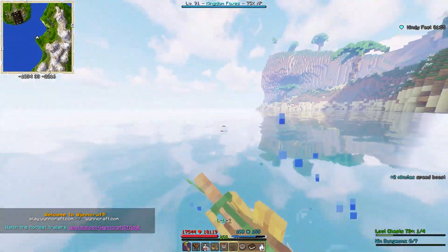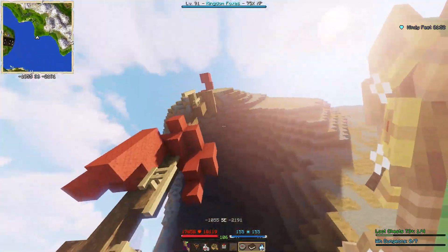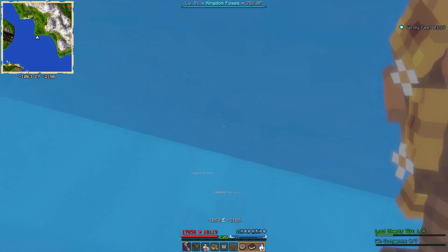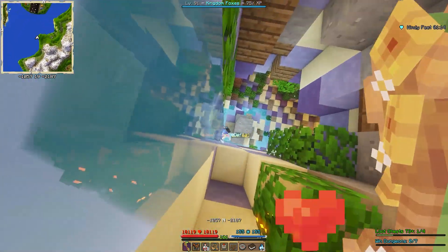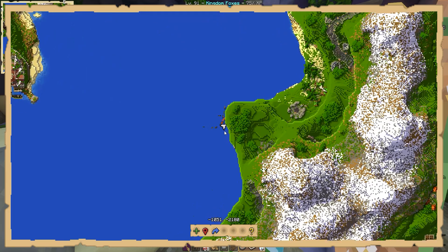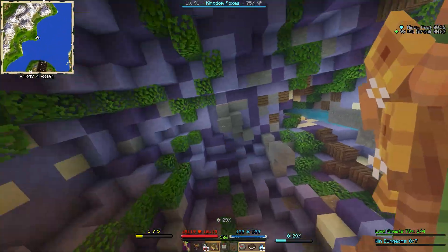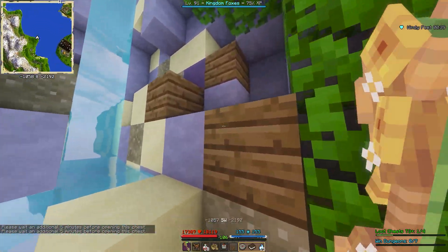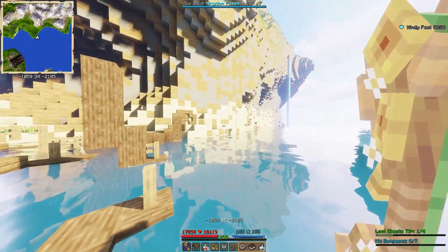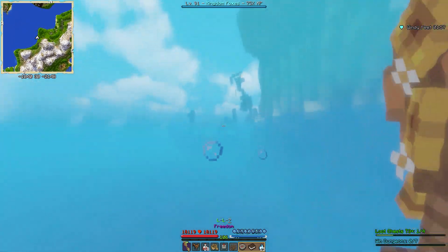We've got a shipwreck on our hands! You would never find this — it's just hidden underneath. How do you crash in here? This goes down — whoa, there's a secret underwater place! How many of you guys knew about this? Here of all places, in the middle of nowhere? There are just undead pirates and that's literally all there is to it. If this isn't one of the coolest things — the only reason I realized it is because I saw the names of the undead pirates. That is so cool. I love Windcraft — the fact that they just do stuff like this literally out in the middle of nowhere.